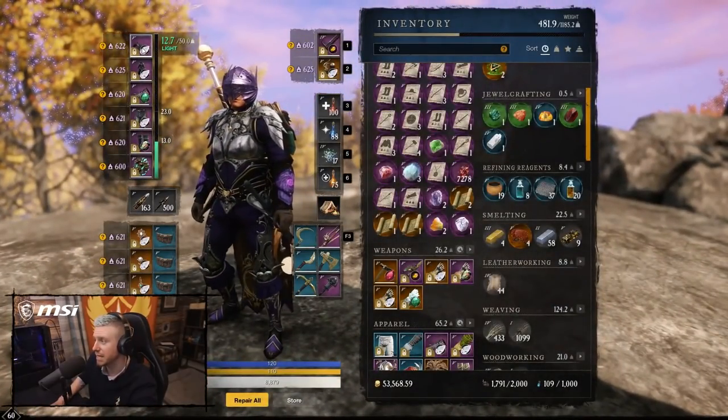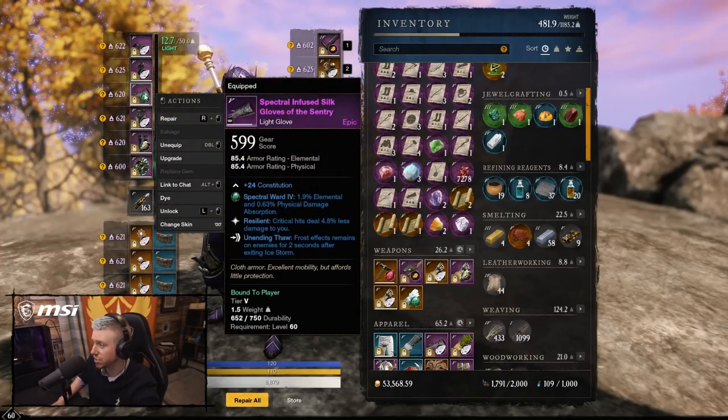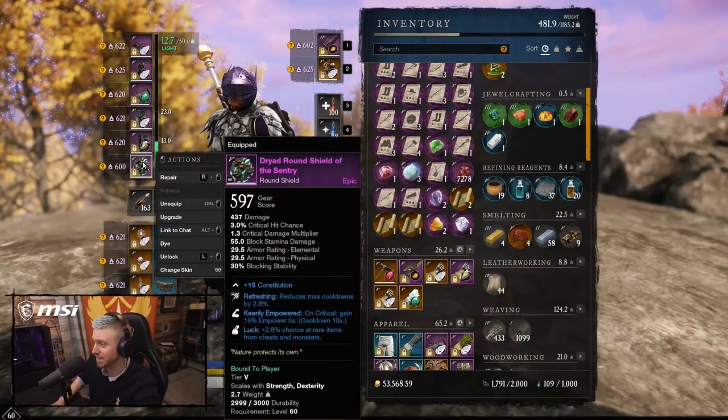A quick look at the gear before we get to the gameplay, which is the second part of this video. We're looking to get a lot of refreshing and refreshing evasion on our gear, a little bit of resilient as well since this is a PvP build. Physical Aversion is going to help us against bows and muskets, which are a big threat in light armor because you can keep distance from melee but can't stop muskets and bow shots.